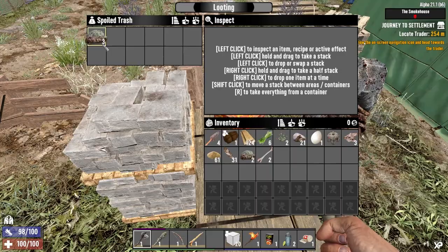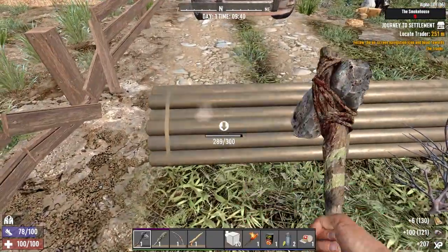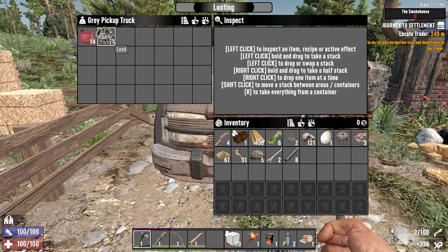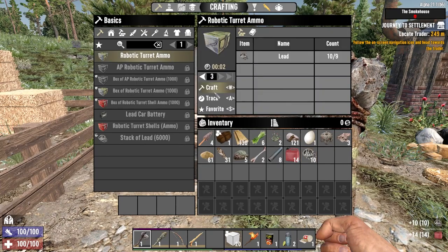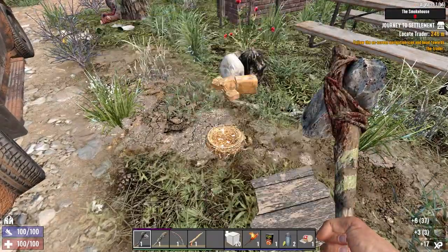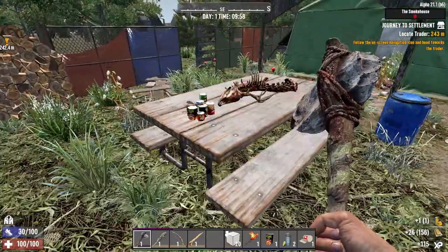Nobody's here apparently, that's fine by me. Pipes - yes! Shotgun ammo weekly. There's some lead - I'll tell you what we can do with lead this series: as soon as we get it, just immediately craft it into robotic turret ammo and then see how much we get by the time we get a robotic turret. And there's honey - fantastic.